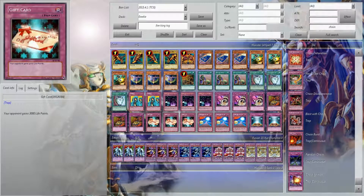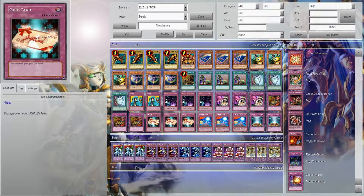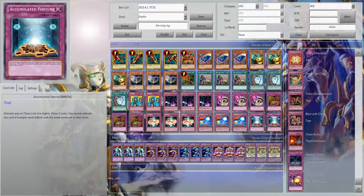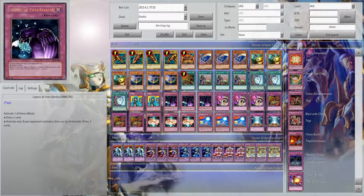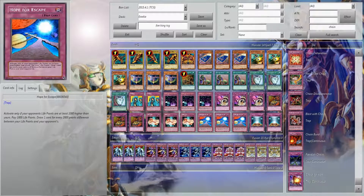These are the cards I'm going to explain. Gift Card — you need your opponent's life points to be higher than yours for Hope for Escape, and the higher they are, the more you're going to draw. So you want the benefit of drawing pretty much your whole deck out? Just give your opponent 3,000 life points. Who gives a shit, right? Now, Accumulated Fortune — you have to chain it. That's why we have the Legacy of Yata-Garasu, the Gift Card, and the Hope for Escape — you chain that on top of everything else, so you can pick up two extra cards on top of whatever you're drawing. And Hope for Escape, for those of you who don't know, you can only activate it if your opponent's life points are at least 1,000 or higher than yours.